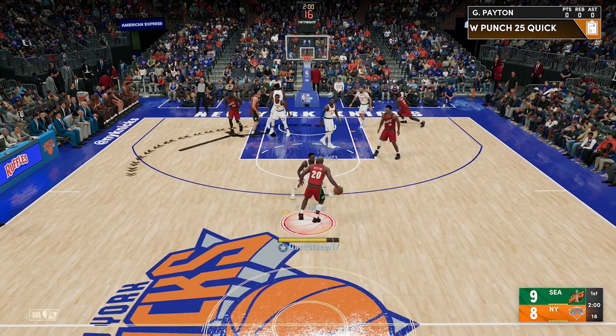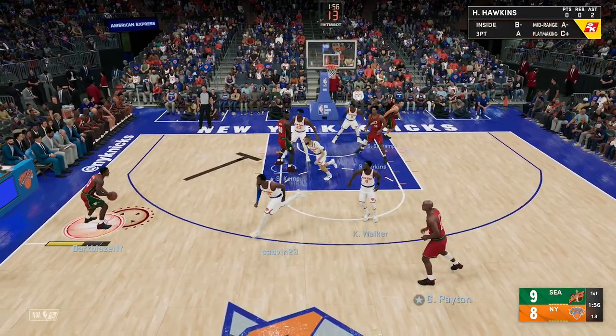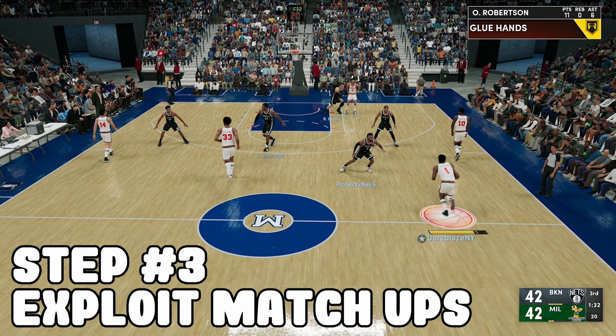There's another play called the W Punch 25 Quick. Every time you play a game you're always gonna run into these off-ballers in 2K — I don't know why, but it is what it is. They refuse to guard you. Step number three: you gotta use your best player.